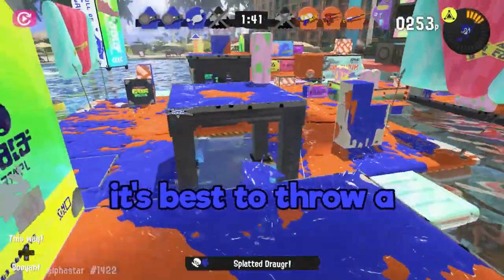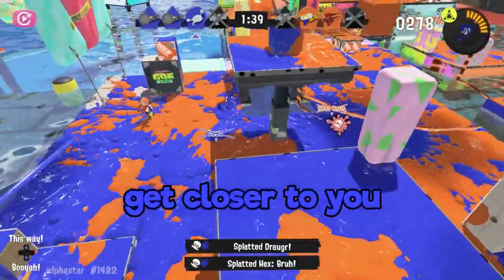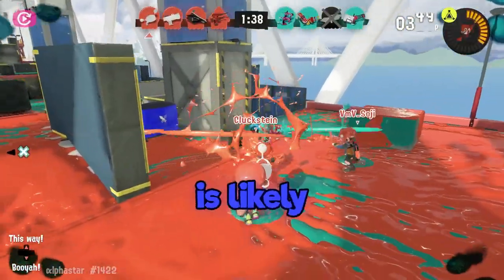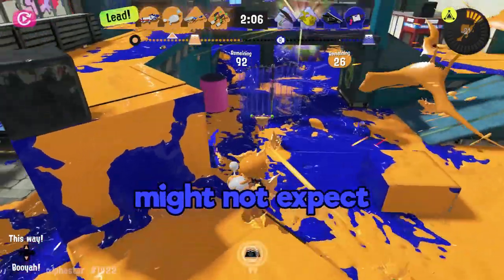In the event that a rapid painting weapon like a shooter or splatterling discovers you, if you insist on getting that pick, it's best to throw a bomb behind them so they have to get closer to you, and you can take them out in just one or two shots. Then try and get out of there if backup is likely.